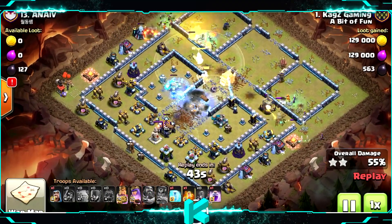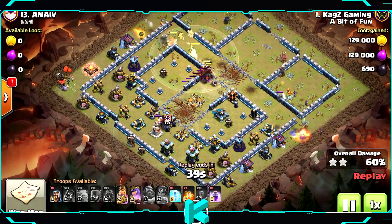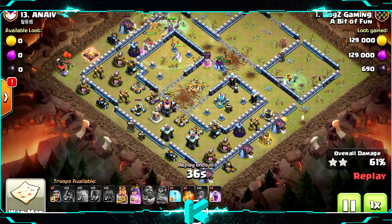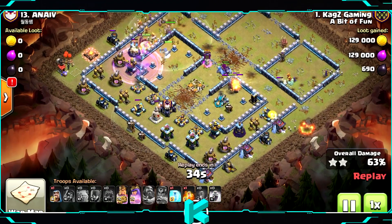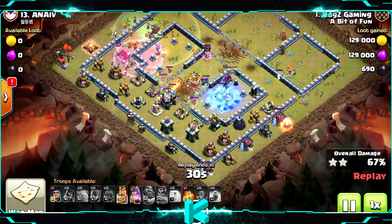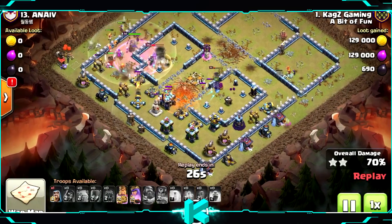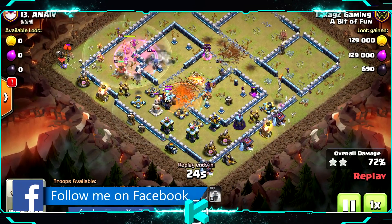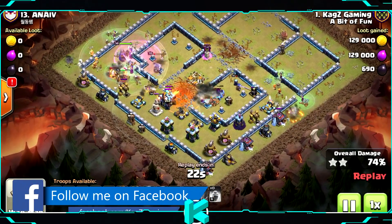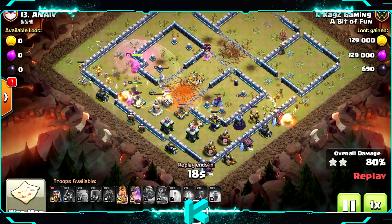Using the Royal Champion ability, Grand Warden ability — I could wait a few seconds with it but still. Now for the second scatter shot, and now poison on top of the super minions. I see super minions in every clan castle no matter what base or which league — they're all using it as a defense.